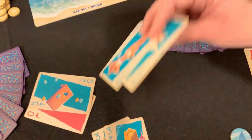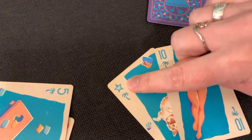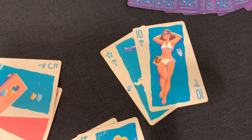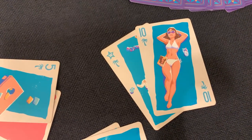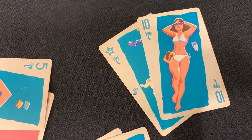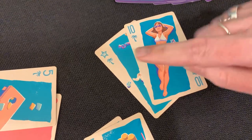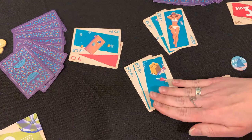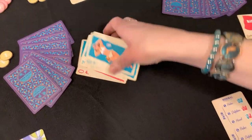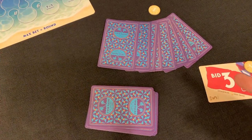Then the third player plays a wild card. This symbol indicates it's a wild, and once played the player immediately declares what number it is. If that player calls it a 10, they have the highest pair of twin palms, since 10s are the highest. Since their bid was three and they have a bet on it, they'll call it a 10. With a pair of 10s beating our pair of threes, the 10s take the trick. She takes all the cards and places them in a pile in front of her, and she becomes the next person to lead.